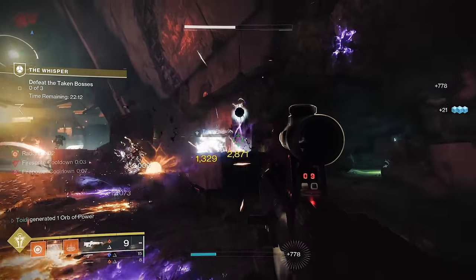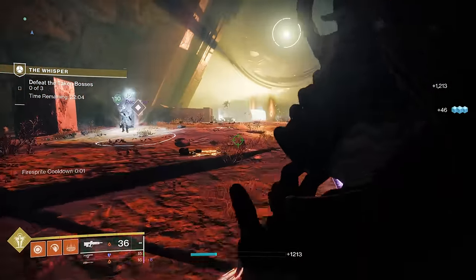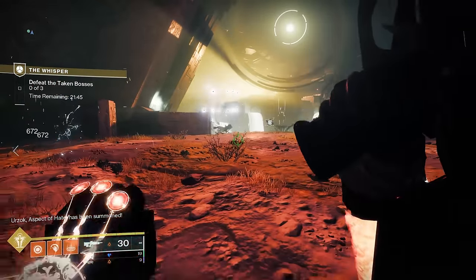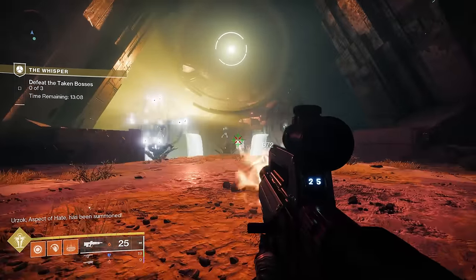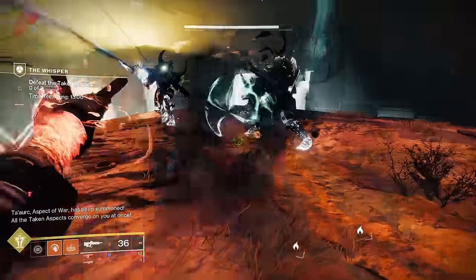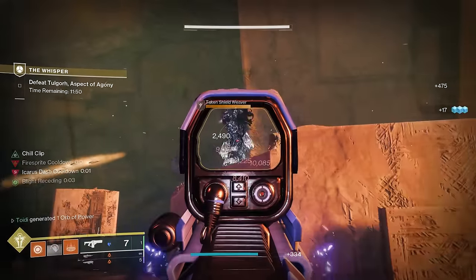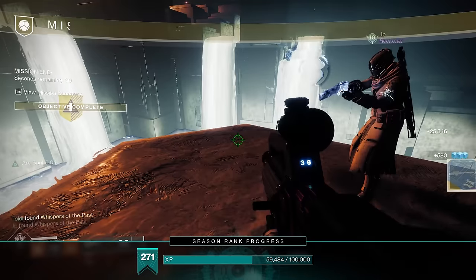To start the boss fight, kill the first wave of adds. Feel free to use your supers and heavy here, as once you've cleared the room, a rally banner spot will spawn alongside three Vex boxes. I highly recommend Leviathan's Breath, Dragon's Breath, or Straitjacket — pretty much the usual, it's not overly difficult. Destroy one Vex box to spawn one of the three bosses trapped within a blight at the back. On normal, feel free to shoot all three at once. Once all three are down, the final boss — an immune ogre — spawns. Kill the Shield Weaver wizards to make it vulnerable, repeat at 50% health, then it stays vulnerable until defeated. Killing the ogre spawns a chest rewarding the Whisper of the Worm schematic.